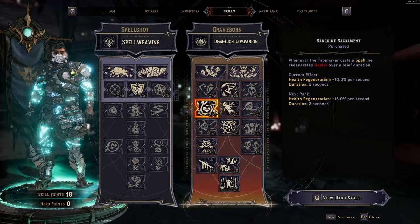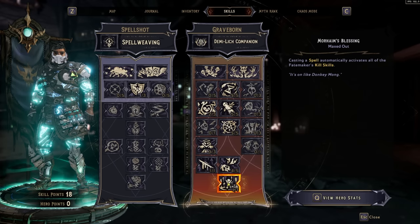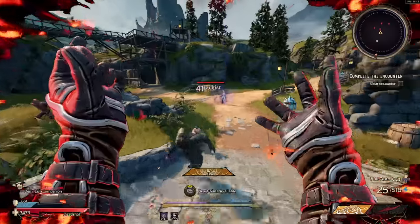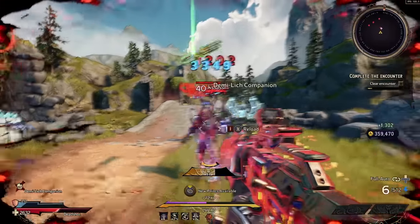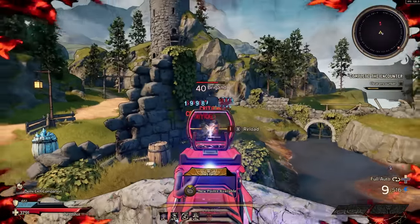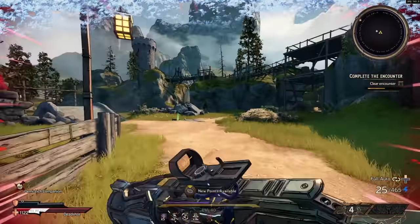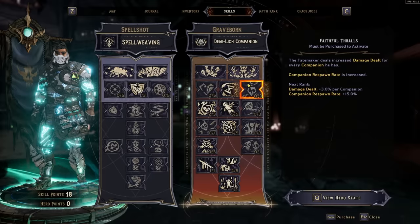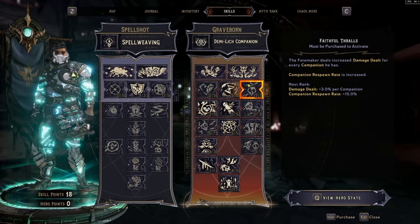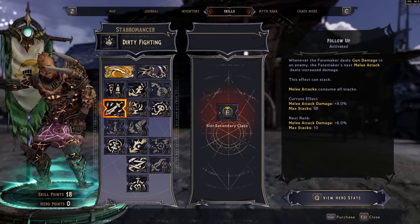You can pair Graveborn with the Spell Shot for a spell-weaving build, with the Stabomancer for a kill-skill build — the Graveborn capstone auto-activates all kill skills whenever you cast a spell. There's also deathless gear like the Lord of Edges giving +50% damage dealt at all times. One of my favorite Graveborn builds is a companion build with Faithful Thralls, boosting damage for every companion. Tediore guns like the Hydra count as summoned companions, so throwing Tediores can flood the field with nine or ten companions, all buffing each other's damage.